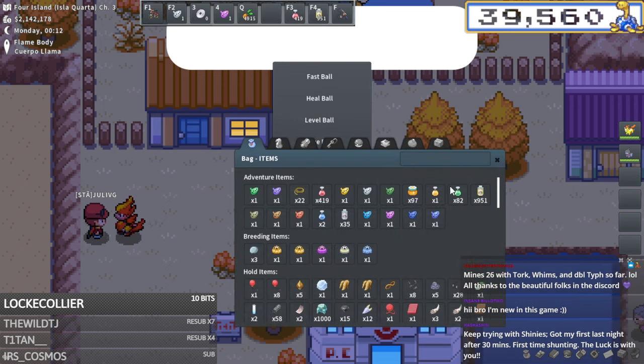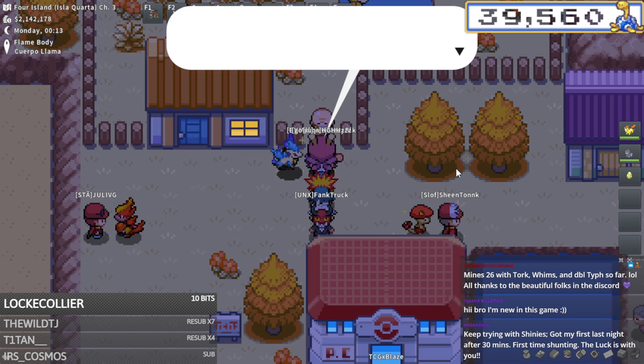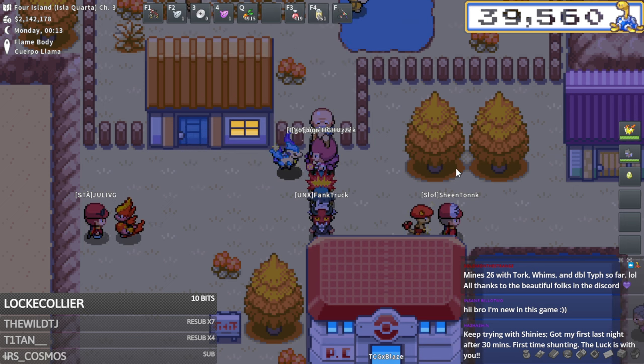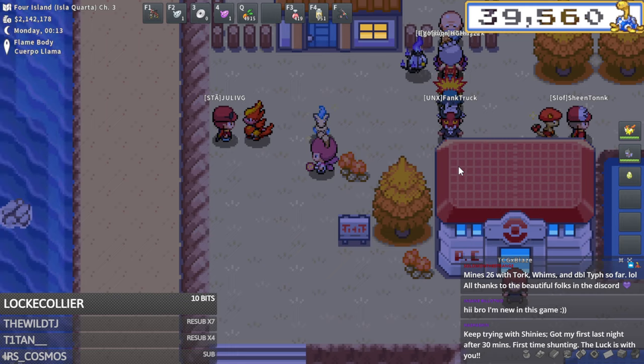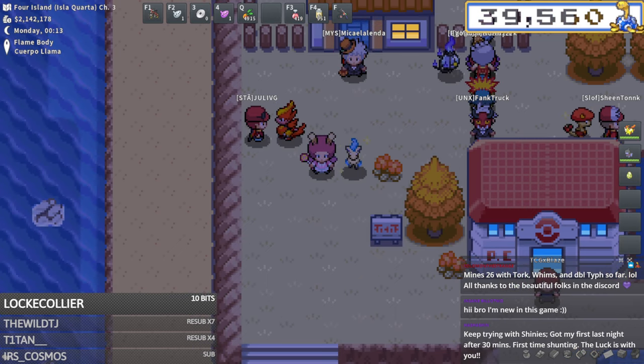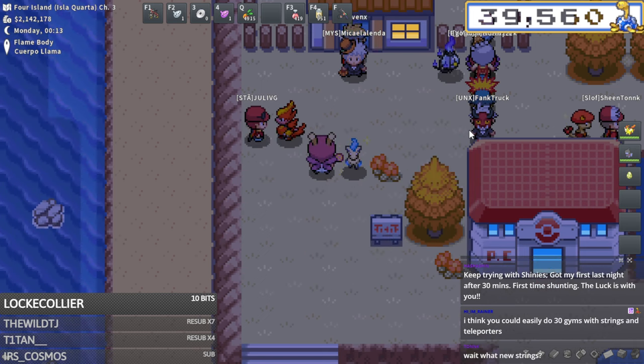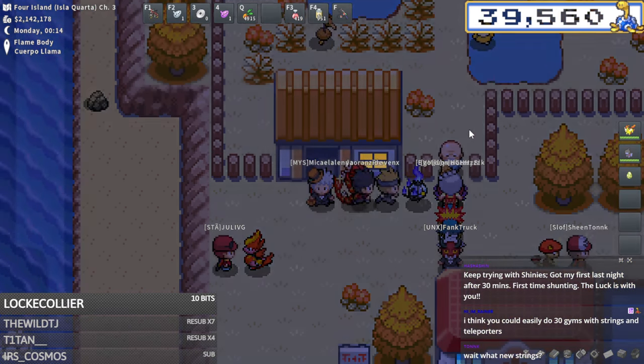Fun fact - I think I actually do want to put this in a Luxury Ball. Togepi needs friendliness to level up, but it doesn't really matter because you're gonna XP train it to level 100 anyway. So having an increased happiness rate won't really matter on this, but I also just like Luxury Ball - it's probably my favorite pokeball.